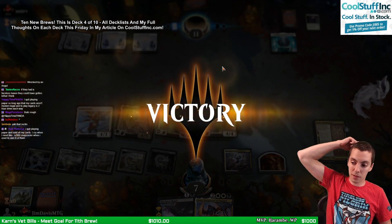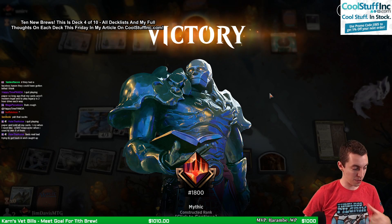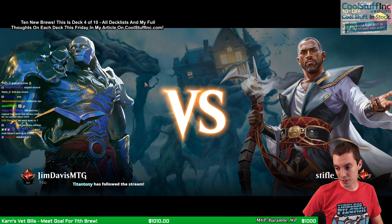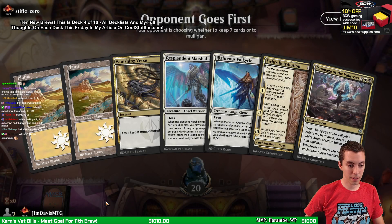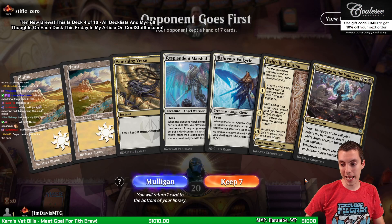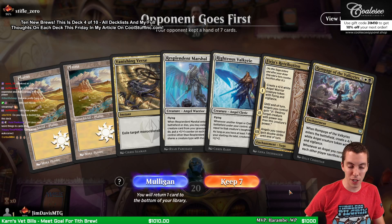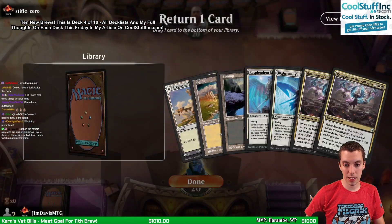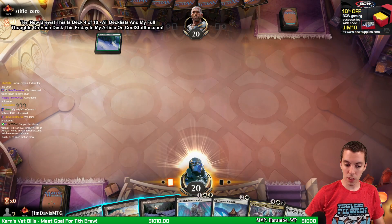Pack it up - 4-0! And now we are the ones who are in the numbers. Stabilized at one! I fell back out of the numbers. Decklist for this deck is on the overlay - it'll also be in my article on CoolStuffInc.com tomorrow. Ten New Brews article has all the deck lists and my thoughts on each. Gonna keep this hand, ship one of these. A little clunky, I'm not gonna lie, but it got better.